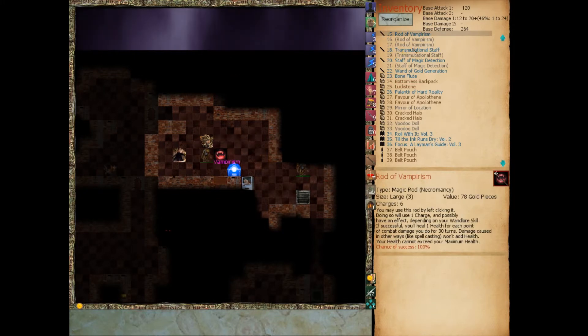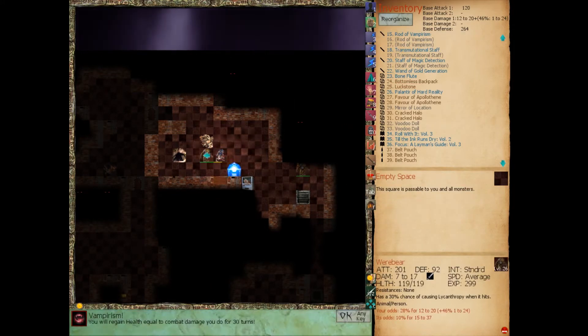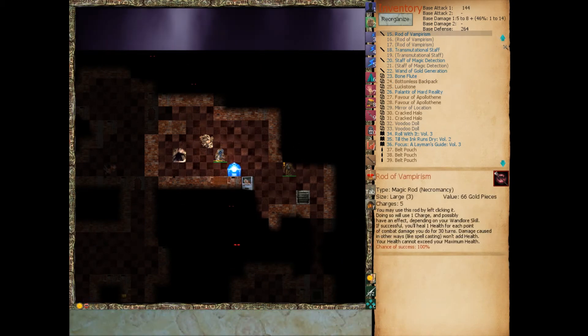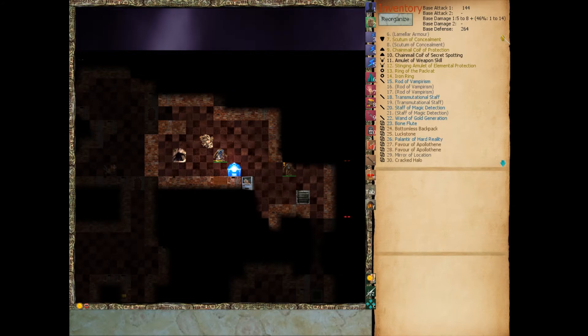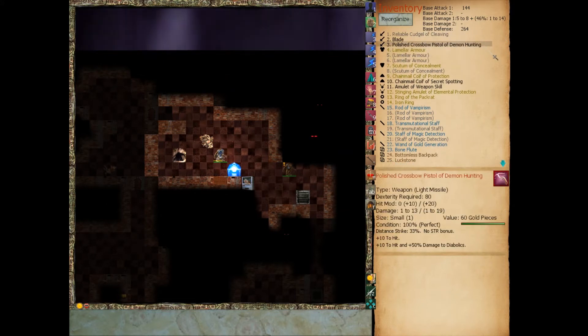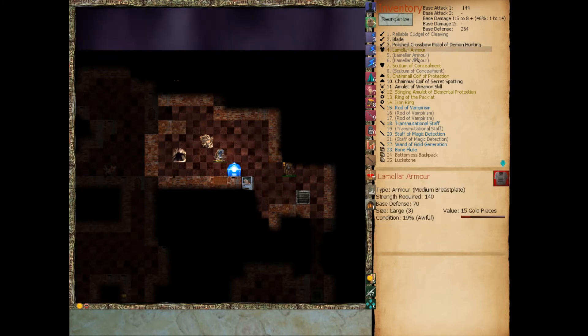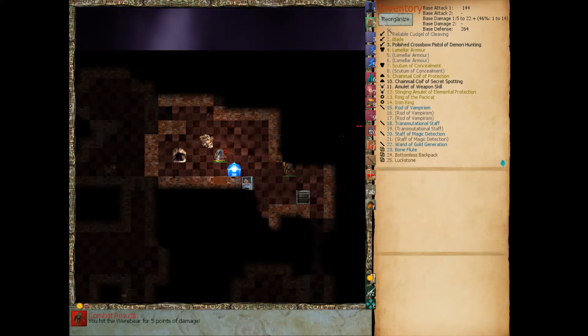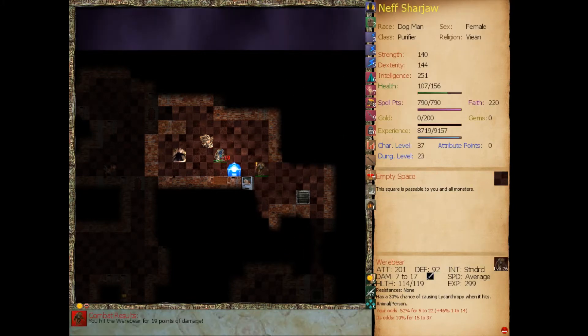Let's use our rod of vampirism. Our cudgel's broken, guys. Let's switch over to either this or our blade. Our blade. You can see our chance of hitting has gone up massively, because the cudgel is hard to hit with — it's so heavy.